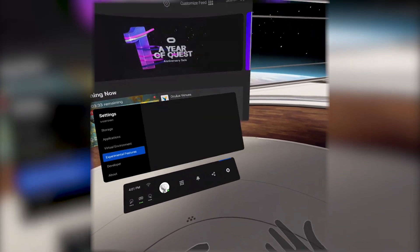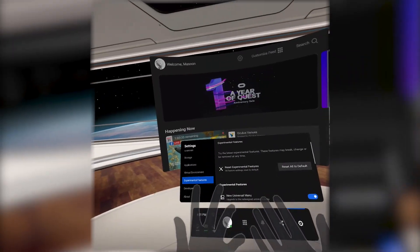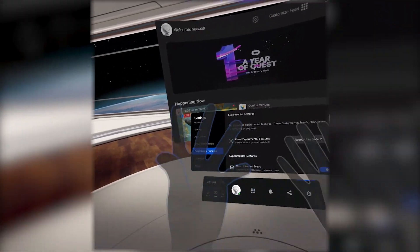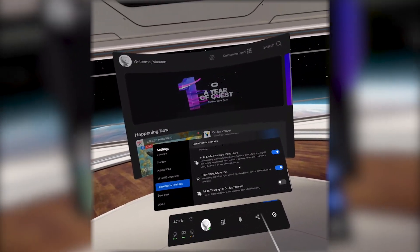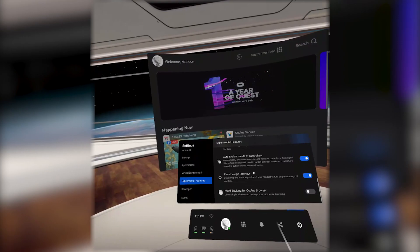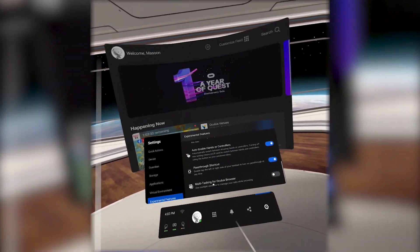Hand tracking has also gotten much better. It's still not super great — your hands still need to be mostly in frame of your headset — but your hands will be tracked to the best that the cameras can do. Going through the rest of the experimental features, we have Pass Through Shortcut, which is the double tap on the side of the headset. So I can double tap and it activates Pass Through. You can do it on either side. It's a bit fidgety, so I wouldn't count on it for working, but if you're in a pinch, you can just do that.